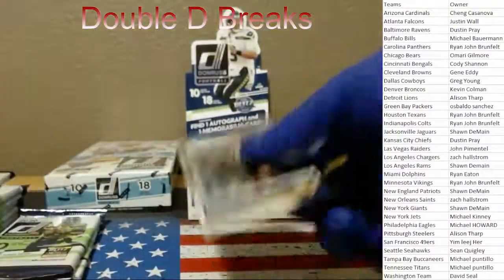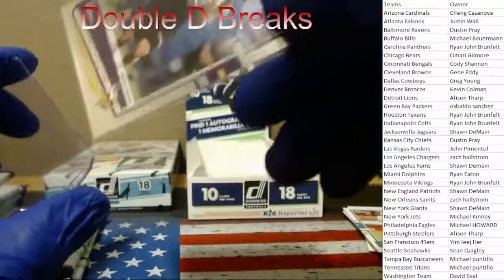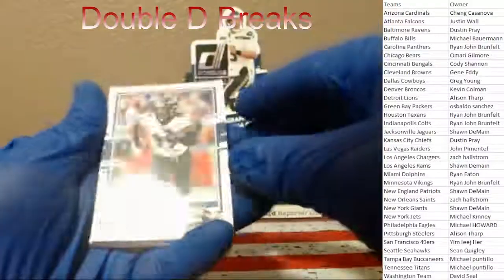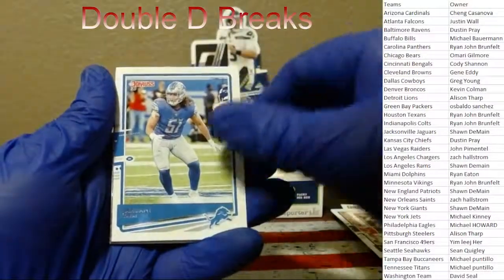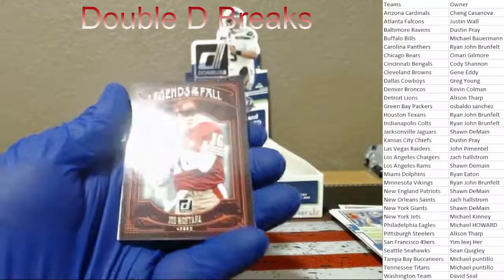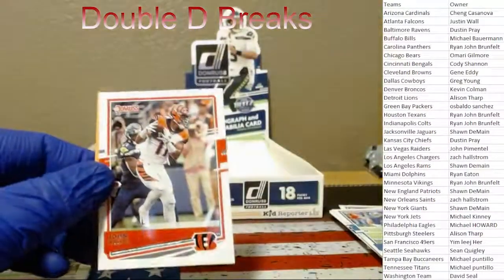I wonder if I re-watch the break, I wonder if KJ Osborne was also in the same pack as the 94 out of 100 that Herbie was in the last break. So we got a Hurts, we got a Herbert — let's get some more QBs. Here's where you have Burrow, Tua, J-Love. Matt Judon, Malcolm Jenkins, Carlos Hyde, Matt Ryan, Jelani Tavai, Darius Leonard press proof. Legends Jerry Rice, legend of the fall Joe Montana — all the Niners just keep coming and coming. Jedrick Wills and John Ross.